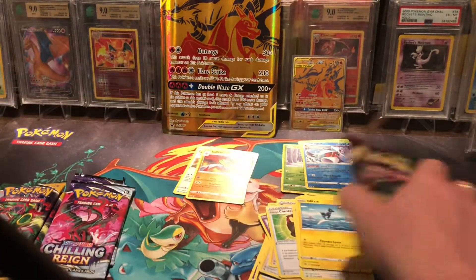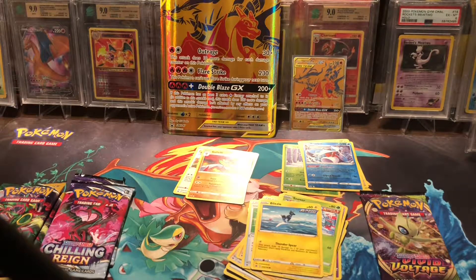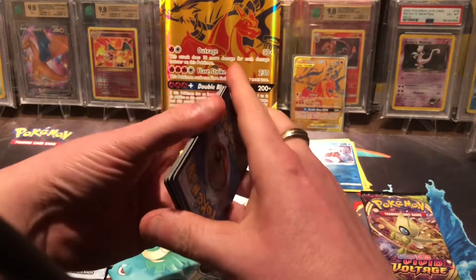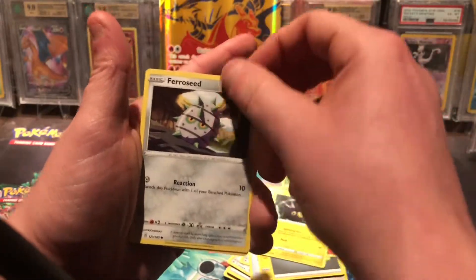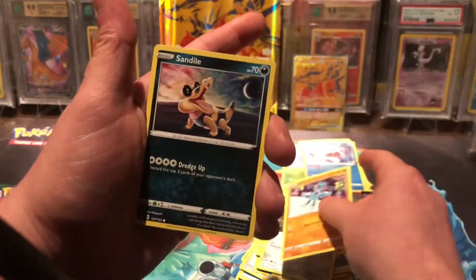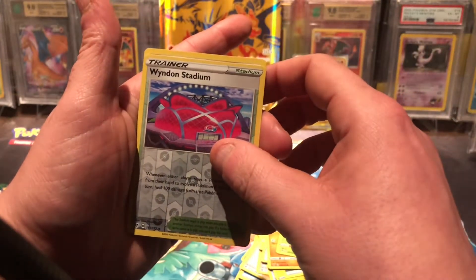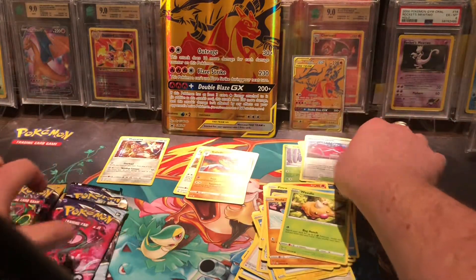Let's do a Vivid Voltage pack here. Give me rainbow Pikachu — wouldn't that be something! Alright, Charmeleon — who doesn't like Charmeleon? I feel like he gets left out; Charmander and Charizard get all the love in that family. We got Sandile, Wailmer, Weedle reverse holo, Windham Stadium, and a holo Magnezone. It's a holo nonetheless!